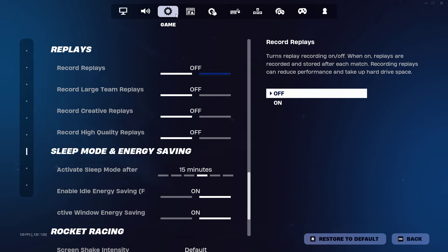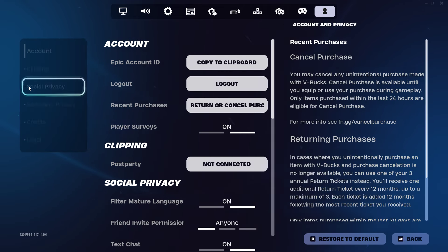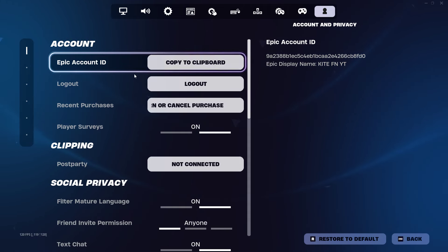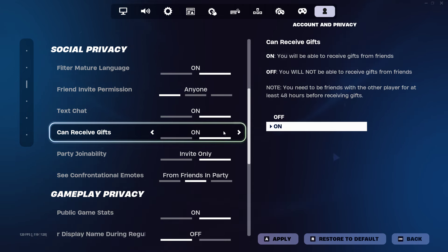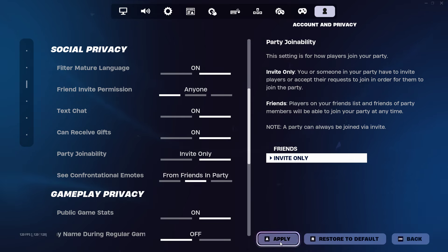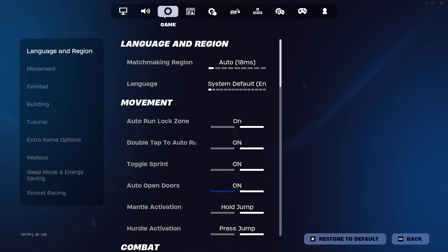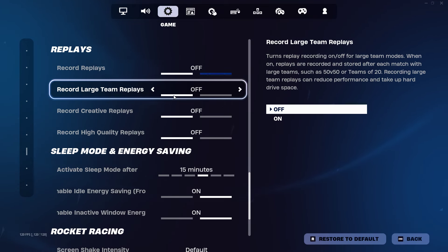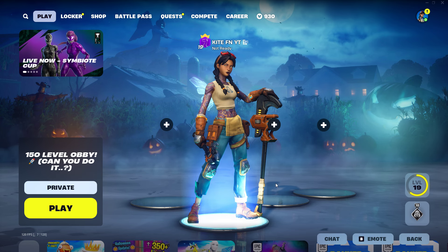Once those are applied, go back up to the top of the settings menu and go past all of these settings until you get to Account and Privacy. Look on the side and go to Social Privacy. Once you're on Social Privacy, go to Text Chat and make sure that's switched to On. Also make sure 'Can Receive Gifts' is switched to On as well. Apply those settings. Go back into the Fortnite lobby and quickly double-check that you saved these settings successfully, otherwise the glitch may not work. The reason we turn all the replays off is because it actually records everything happening on your screen. Make sure Social Privacy settings — both of those — are on.